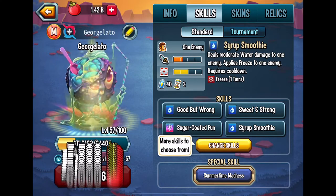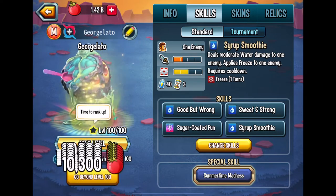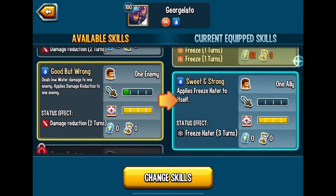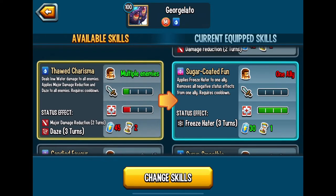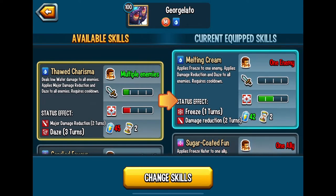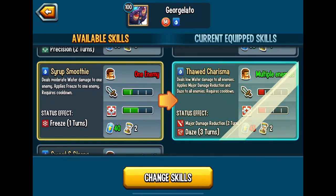Here we are, we're ranking him up, and in a second we're going to hit level 100 and check out his skills to determine which ones would be best for the attacks I'm going to display in the next series. We have: applies freeze to one enemy, melting cream — gonna use that one — sugar-coated fun, syrup smoothie. Yeah, I like thaw and charisma better for at least this demonstration.